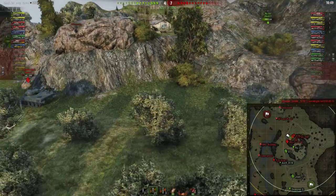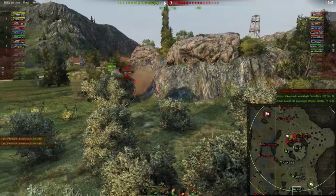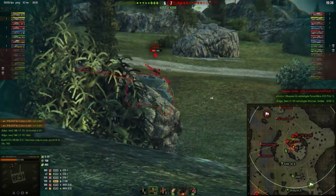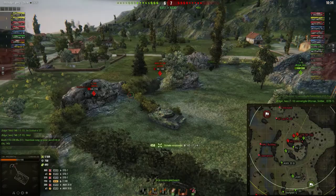The IS-7 takes a shot at the STB-1 and reduces him to a one-shot, but unfortunately he dies immediately. The T10 then finishes the STB-1 off. Meanwhile, IMRNG puts a shell in the back of the WZ-111, while the T10 has to deal with two AMX-5100s.